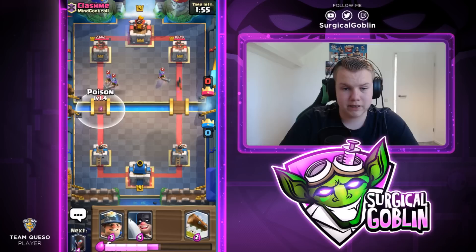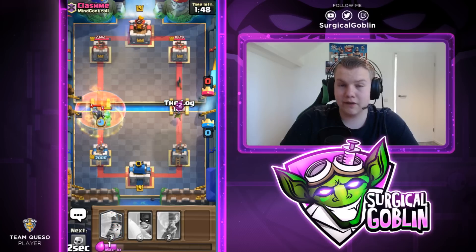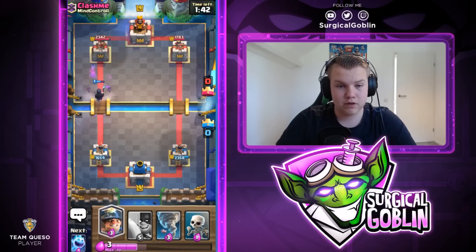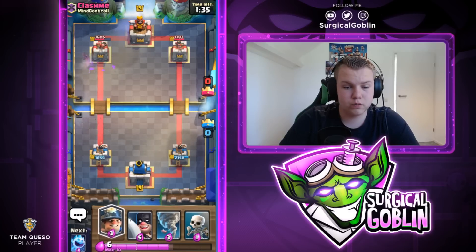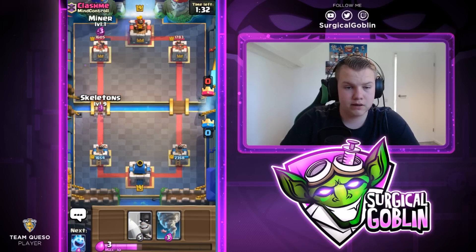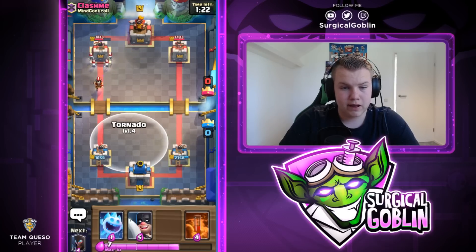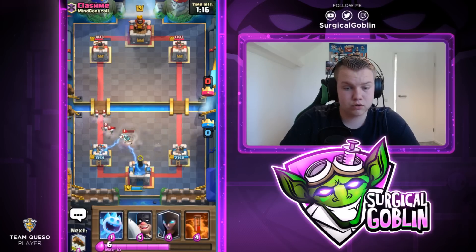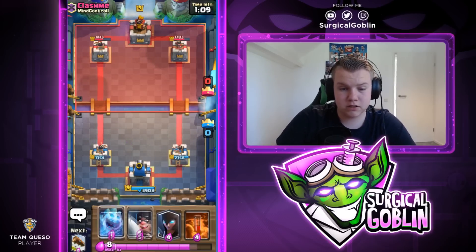He goes with Two Musketeers with the PEKKA - interesting deck by him. I'll drop the Night Witch on the left lane. He drops a Heal as well, so he has PEKKA, Two Musketeers, Heal, Battle Ram and Electro Wizard - really expensive deck. He has a Log as well. We deal some solid damage to the left side. He just used his Log so I'll send in a Miner backed up with Skeletons. He drops his Electro Wizard and I'll Tornado it towards the middle - activating the King Tower, giving us a big defensive advantage going forward.